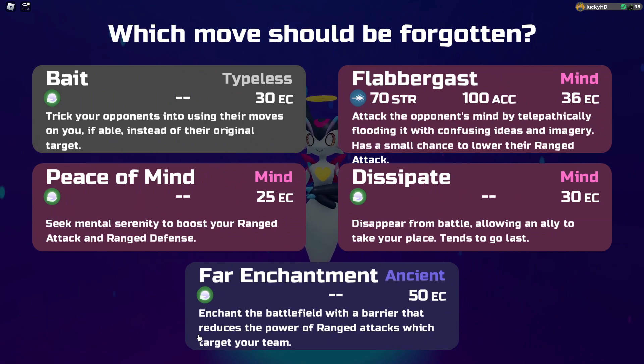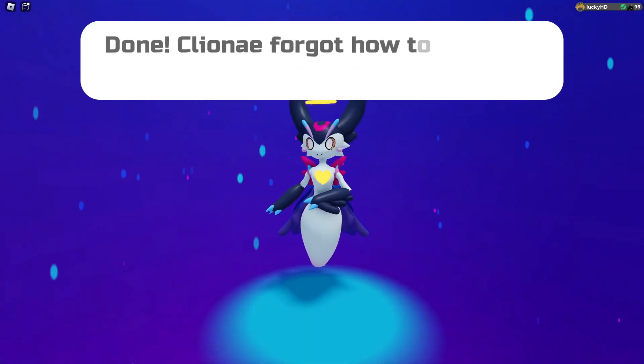We get a move right here called Far Enchantment — enchant the battlefield with a barrier that reduces the power of ranged attacks which target your team. Definitely a pretty interesting move.